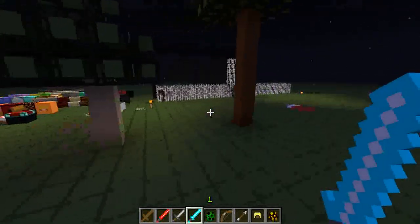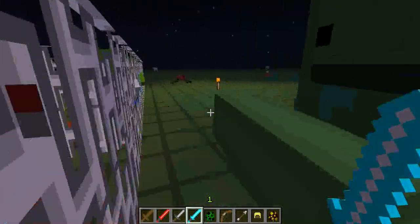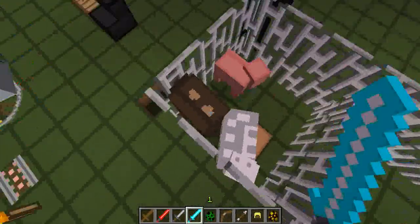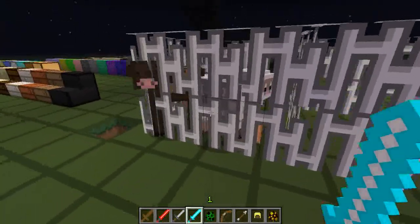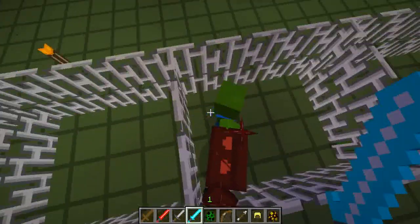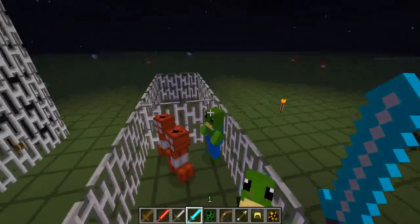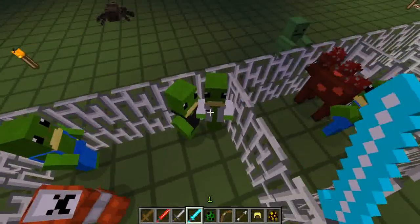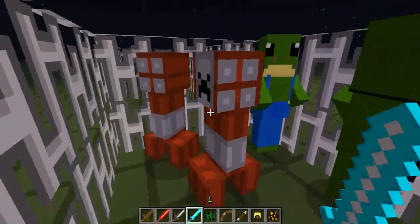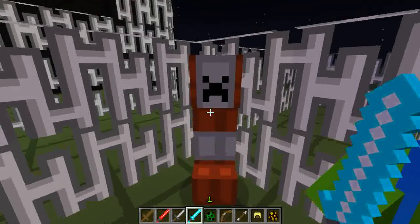As you can see there are mobs everywhere — they sort of escaped from my little prison. That's a zombie, a bit derpy looking, wearing boxers. There's a cow, a sheep, and a pig — pig's eyes look cool. There's a mooshroom and testificates. Testificates are frogs in this texture pack. And there are creepers — the creepers look really cool. They're actually made of TNT, which is really cool.